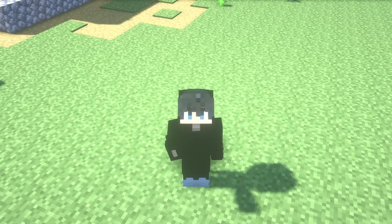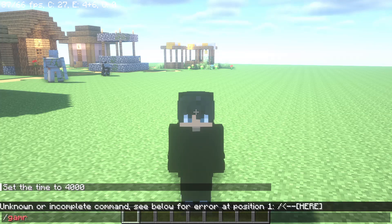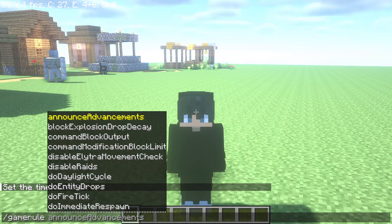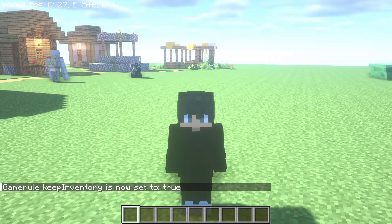First I'm gonna show you the Java Edition way. This is as easy as writing this command with OP: gamerule keepInventory true. I'll leave you the command in the description. Once you have OP, write this command and press enter, and now you will have keep inventory enabled.